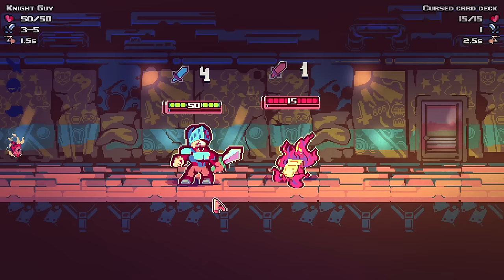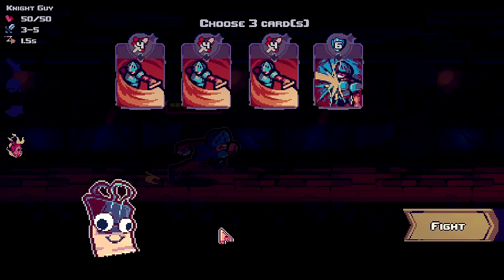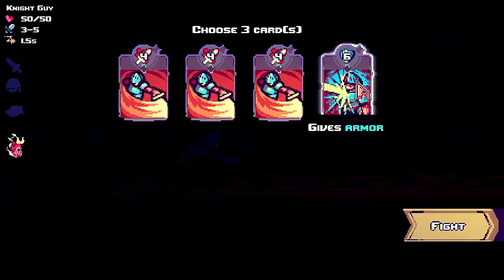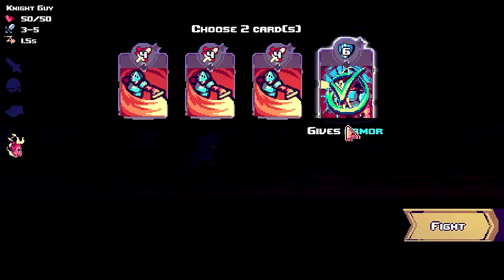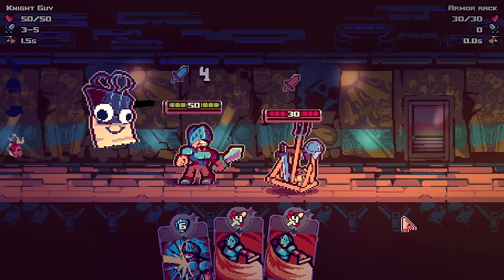He's having a good auto-battling time right now and he's defeated his enemy. This is the cursed deck drop - you can pick up some cards for the next battle. I have three attacks that do four damage and an armor card. It seems the attacks are pretty straightforward - I'll take the armor.